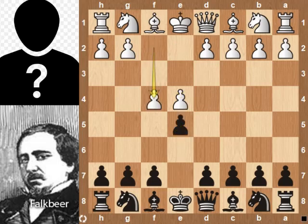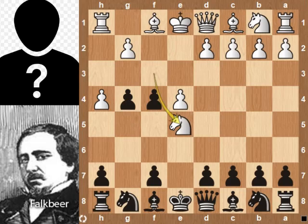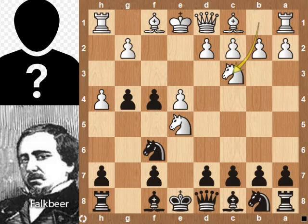White starts with e4, black with e5, f4, e takes f4 pawn, knight f3, g5, h4, g4 attacks the knight, knight e5, knight f6. This opening is called King's Gambit Accepted, Kieseritzky Defense. Knight c3 — the knight is well placed in the center — so d6 attacks the knight.